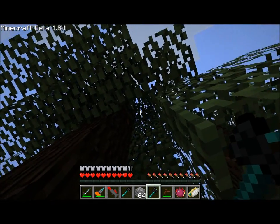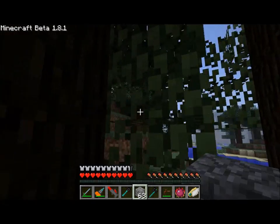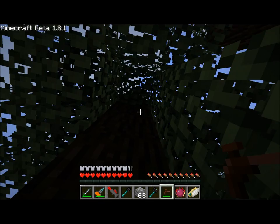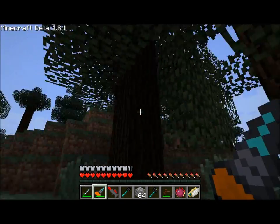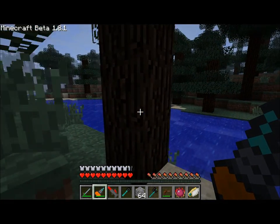So here's another tree and you can see right there, there's a resin block. And we can tap that guy as well. And we just got two sticky resin from that one. You get anywhere from one to three sticky resin. So I'm going to let some time pass and hopefully we should see that resin block come back.